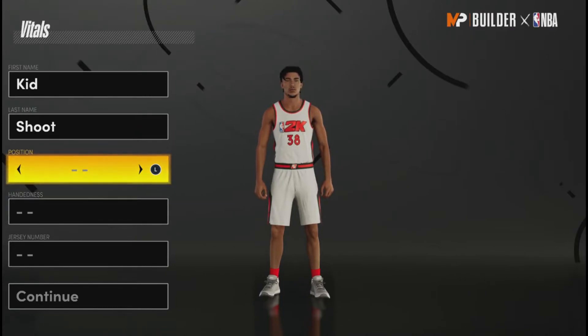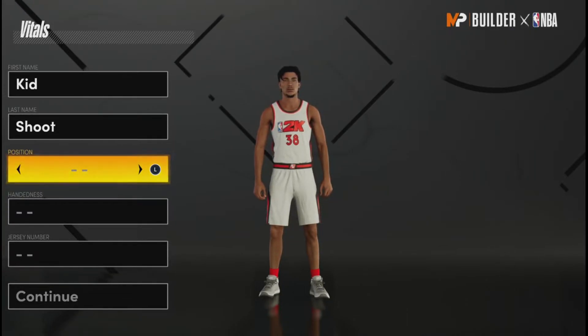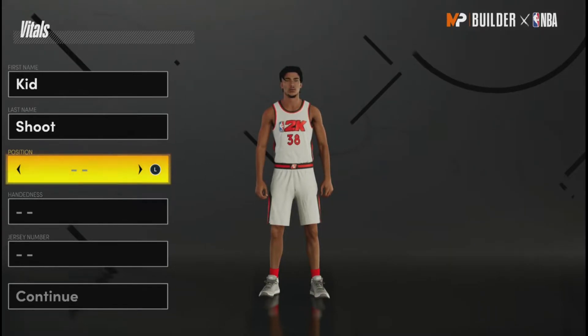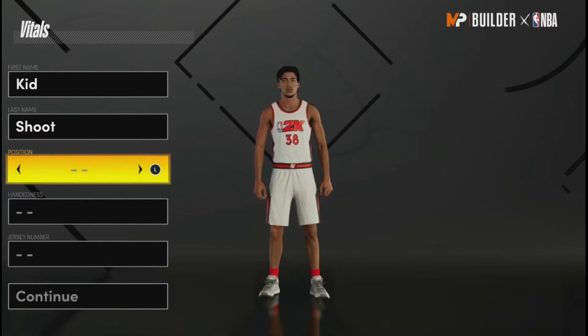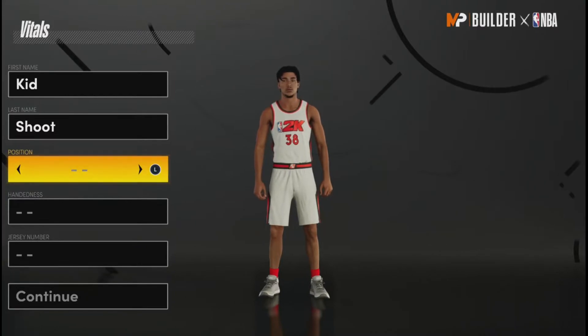What's good YouTube, it's your boy. So as you saw from the title and thumbnail, in this video I'm gonna be showing y'all the best new demigod build on NBA 2K21 Next Gen. Trust me, this build could literally do it all — he could shoot, he could drive, he could play defense, he could playmaker — he could literally do every single thing in the game.